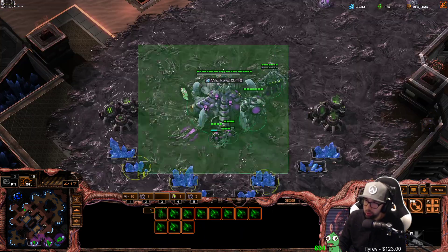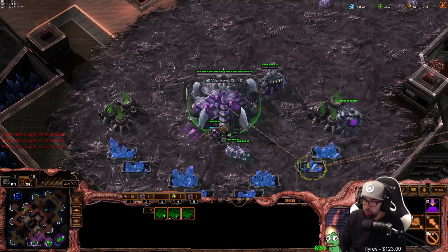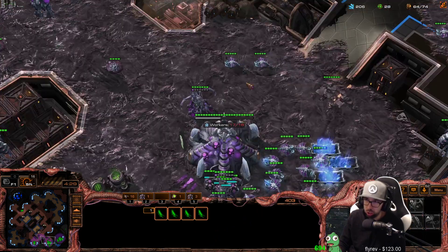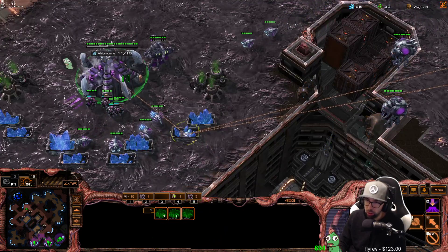Now we're going to go ahead and take our lair, now that we have 100 gas off that one drone mining away at the gas geyser. We're not going to put any more guys on gas unless we suspect an all-in is coming and we need to deal with dark templars or something like that. If it's a stargate, you can totally hold off on more gas for a bit and saturate your third first instead.